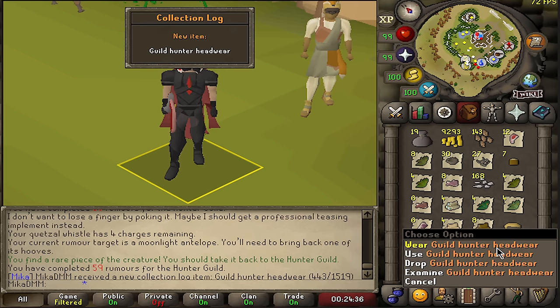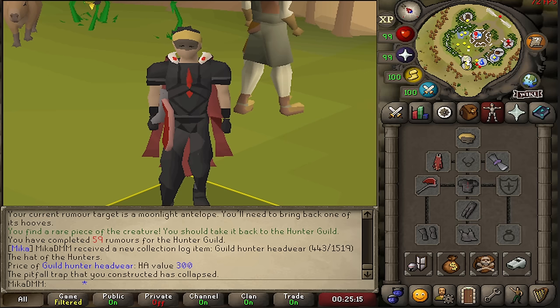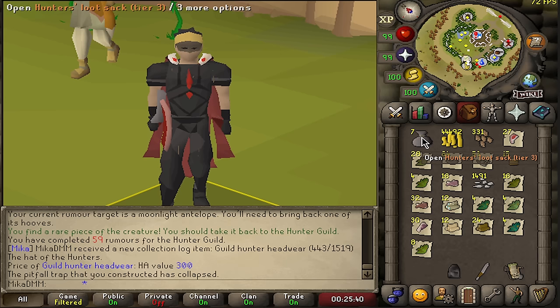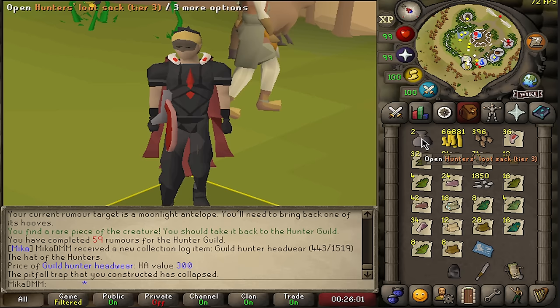We're going for hunter pieces and the quetzal feeds — those are really the things that give you the most profit. And there it is: the first guild hunter headwear piece. This is exactly what we were going for; we are going to wear it. What this guild hunter headwear does is it increases the catch rate of hunter creatures by 0.4%, going up to 2.5% when wearing the full set, and there's also a higher chance to receive a rare creature, going up to a 5% increase with the full set. Pretty interesting and definitely usable.